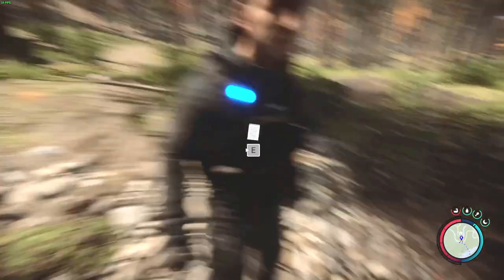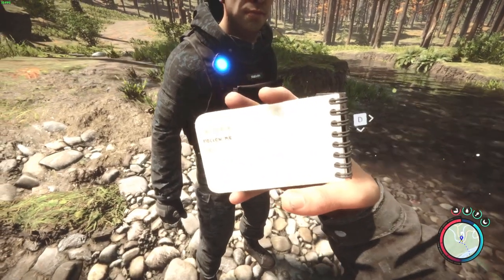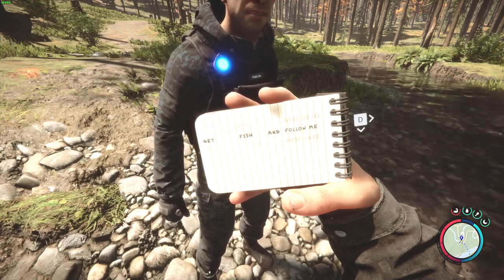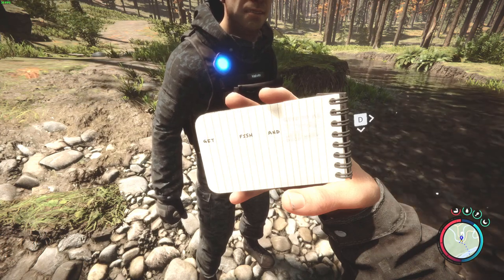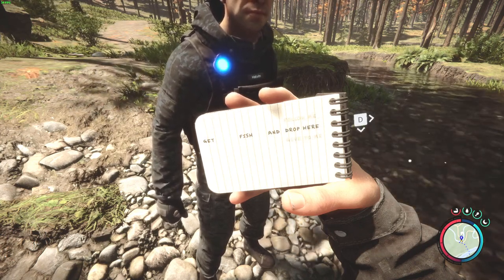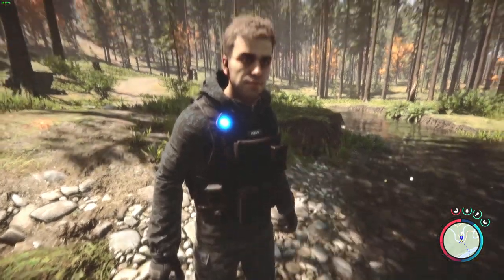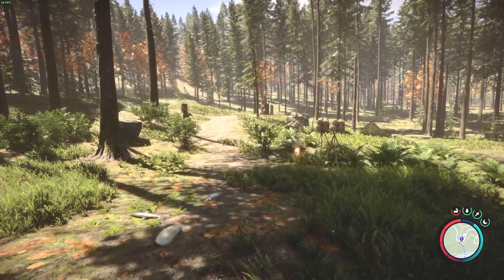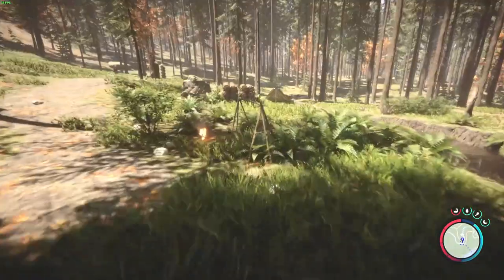As I mentioned before, when you want to tell Kelvin to bring fish to the drying rack, you go to get fish and select that option. It doesn't recognize the rack yet, probably because it was just built. I think the game might need a few seconds or minutes to update the AI that there's a drying rack nearby.